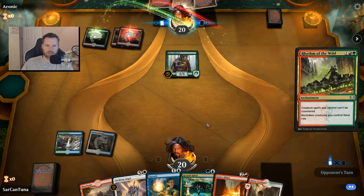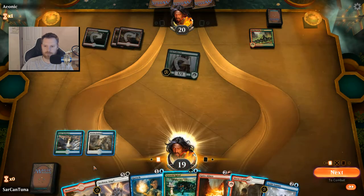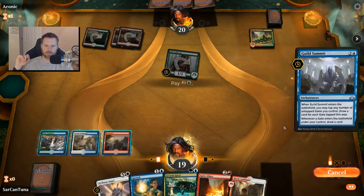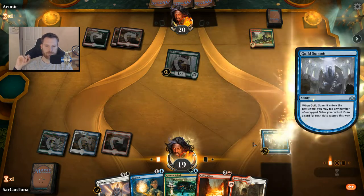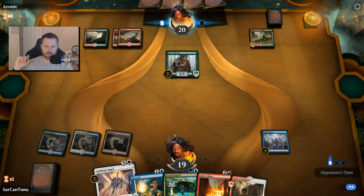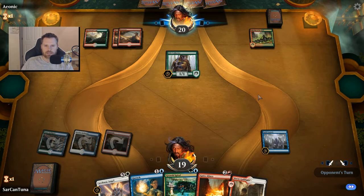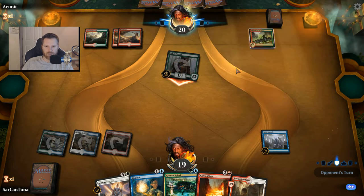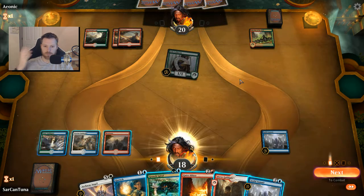He might play Rhythm of the Wild again — and there it is. A lot of Gruul going on. Okay, this is what we're talking about — let's get this Guild Summit down. It always wants you to tap your gates manually when you play it. We're going to take some damage, no problem. We've got Archway Angel ready, we've got ramp, we've got card draw. Any creature he has gets Haste.